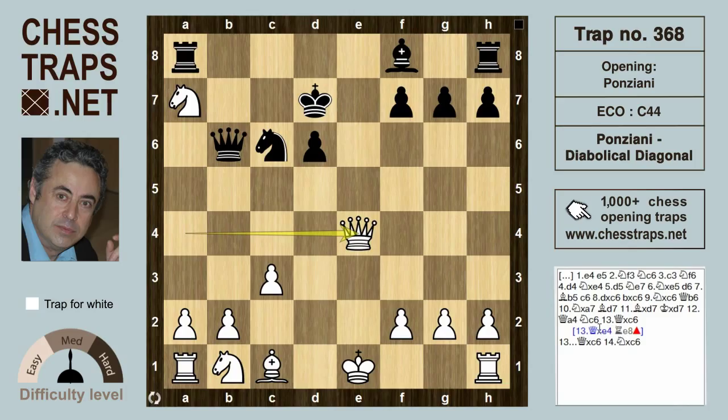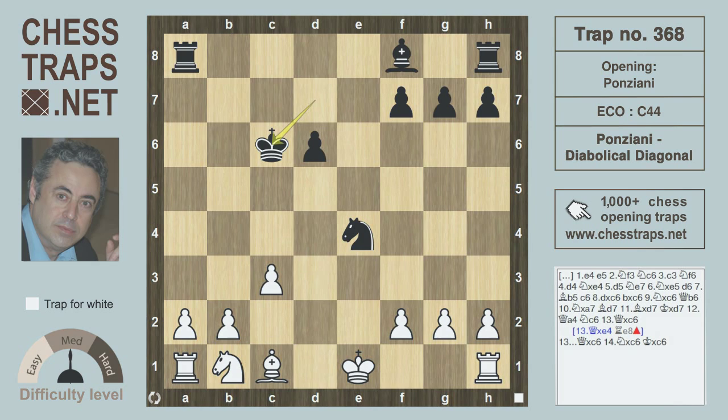If now knight c6, white would not want to be tempted with queen takes e4, because it opens up the e-file for a pin on the queen and black is going to be winning. White prefers queen takes c6 check, swapping off everything. After queen takes, knight takes, king takes, white is two pawns to the good and that should be a comfortable win. See you later, bye.